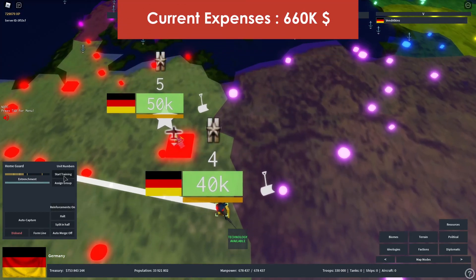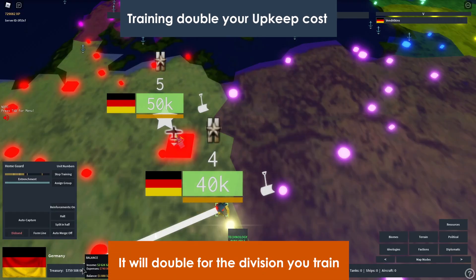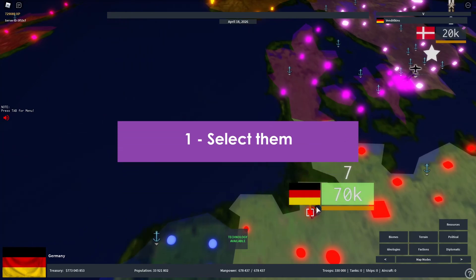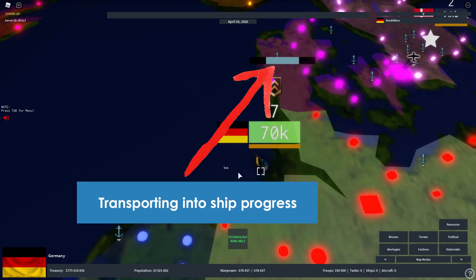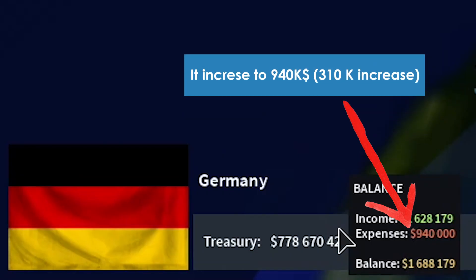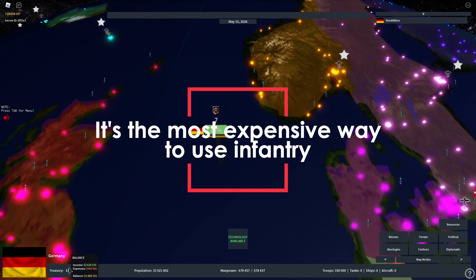If you train your military by clicking 'Start Training,' you will see that upkeep increases, because you use money to buy supplies for training. Also, if you want to move troops onto a ship to some island overseas, that will further increase your military upkeep significantly — it jumped from 660,000 to 940,000. So transporting troops by ship is the most expensive way your military eats your money.